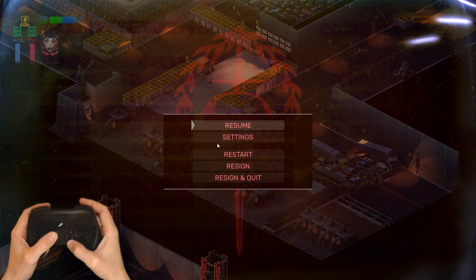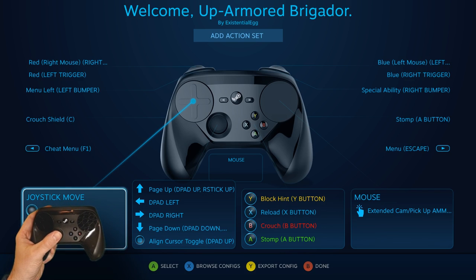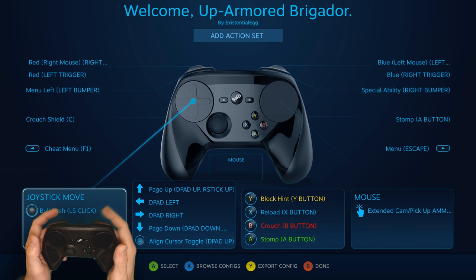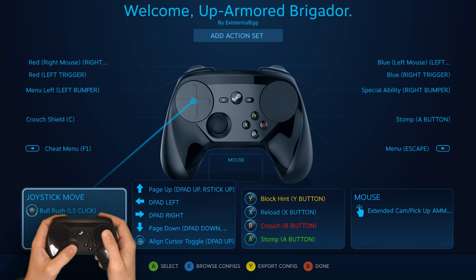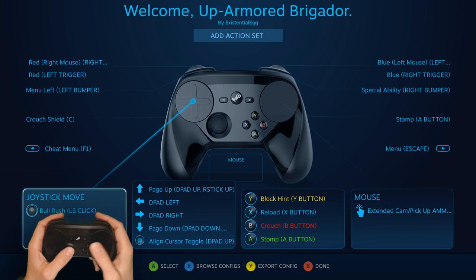I just wanted to briefly go over a controller profile I put together. Joystick move is on the left pad. We have triggers for fire, which is also full trigger for mouse. We have mouse with gyro for really good responsive aiming. Everything in here is pretty self-explanatory.